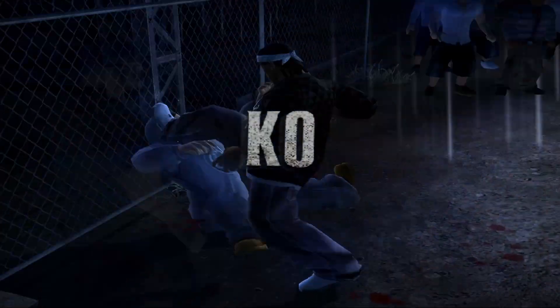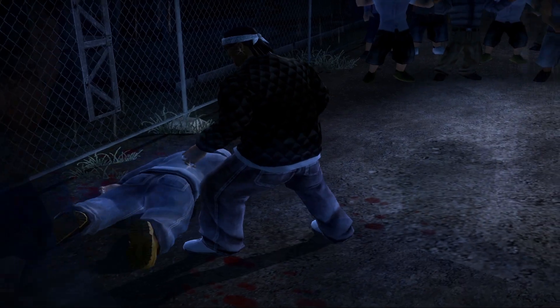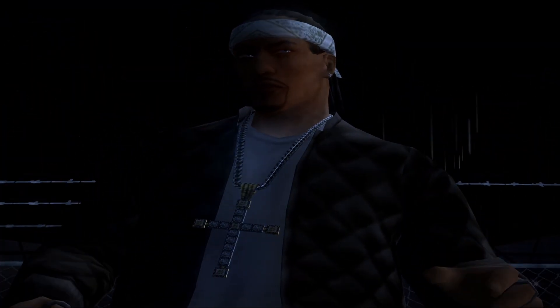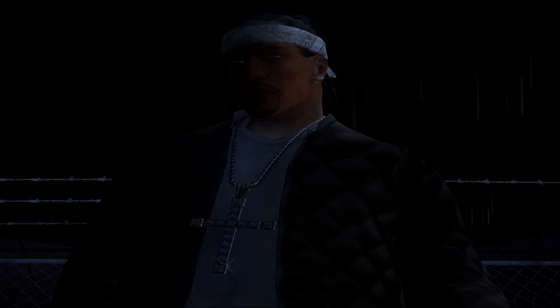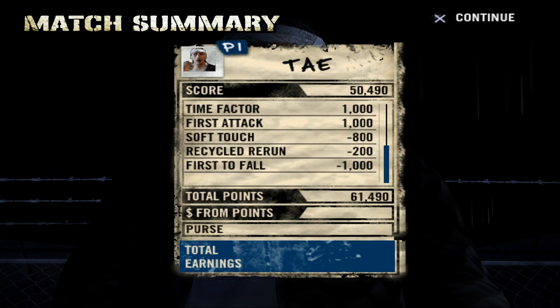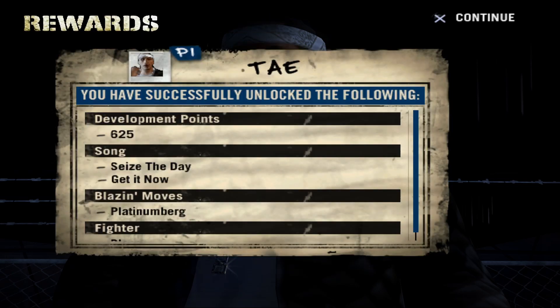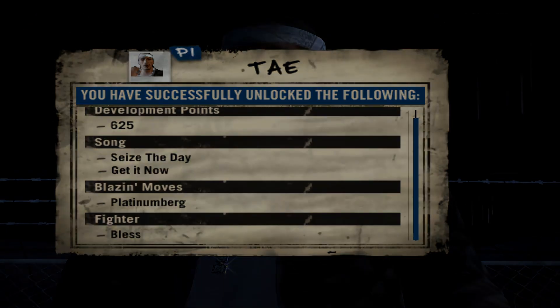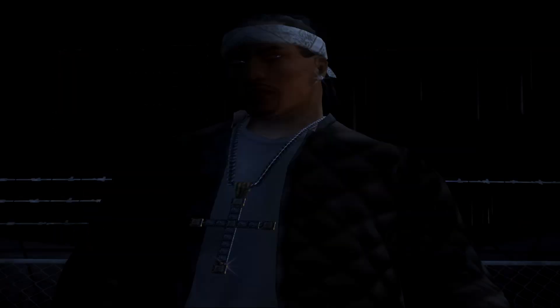That should be the end of the fight there. I'm going for that little roundhouse kick - just punished him for it. Under two stacks, got both of his songs, Blaze move, development points, and him as a fighter. Let's move on to the boss of the power plant, let's see who it is.